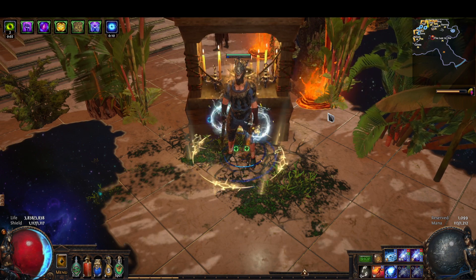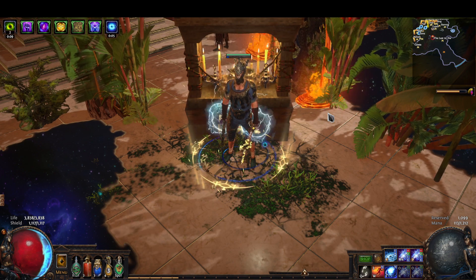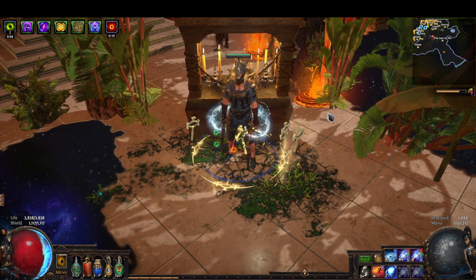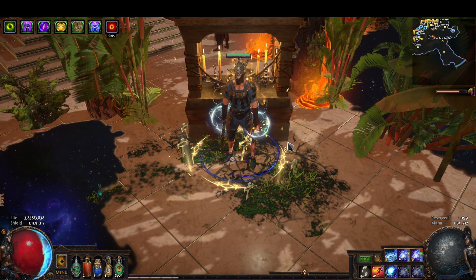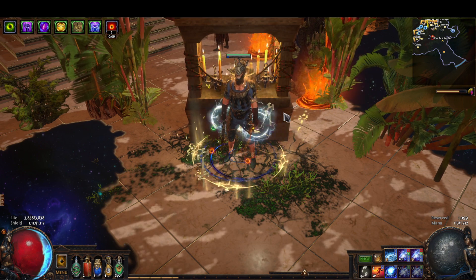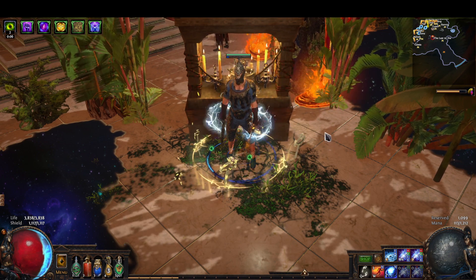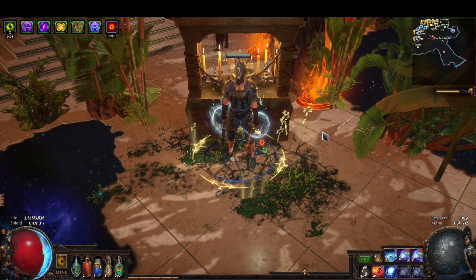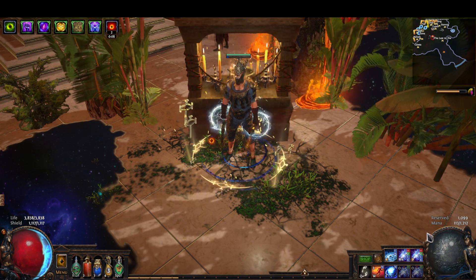Your boss damage is basically determined on how min-maxed you are and not really anything else. But I realized we had a lot of gear for any sort of generic lightning spell and all of our gear would work for any build like that. So we did a little tree trimming on our passive tree and sort of landed on Spark.